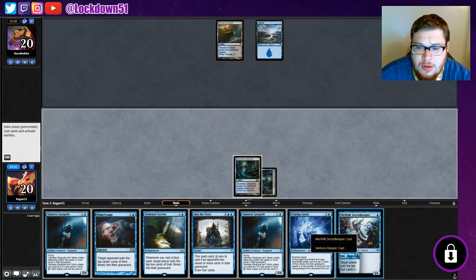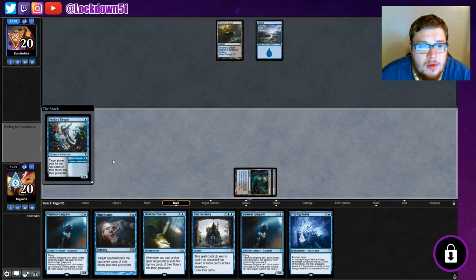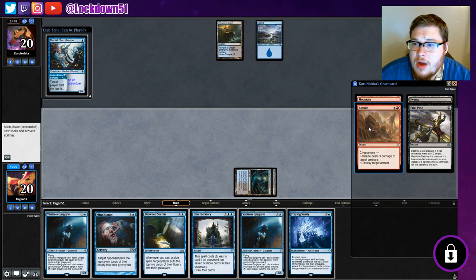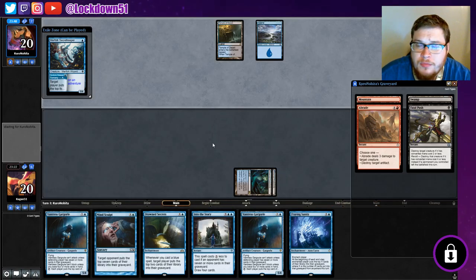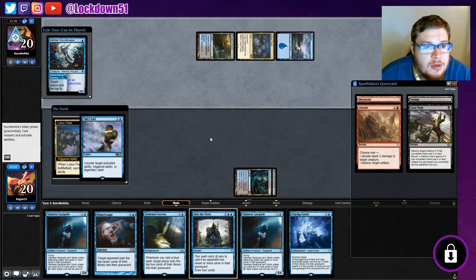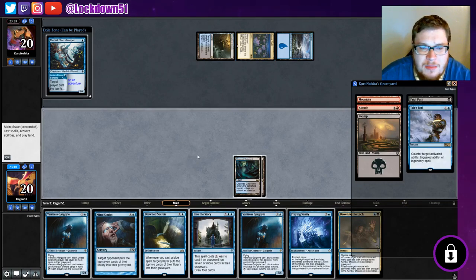We can at least do Venture Deeper and see if they'll show us any more. Let's pop this back out - we got an Abrade, destroy target artifact, a Fatal Push. Okay, so they're on Lotus Field. Tails End counter - we're gonna counter. Look at that, that's tricky. Countering the Lotus Field effect so they get to keep everything.